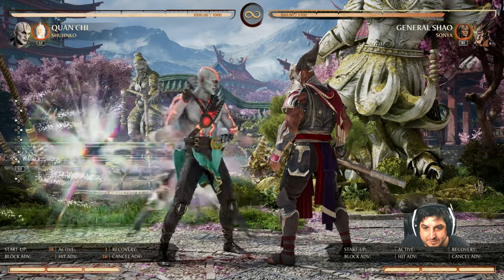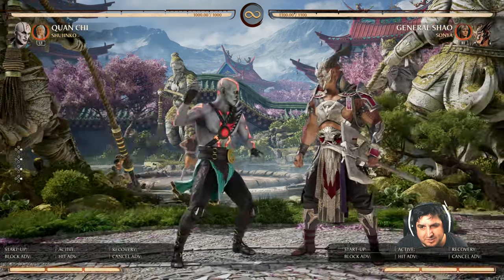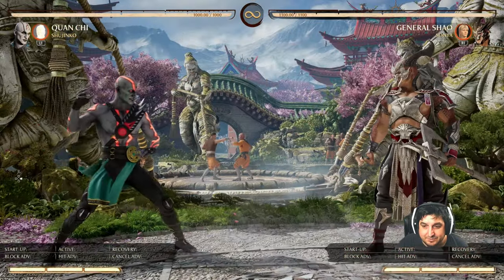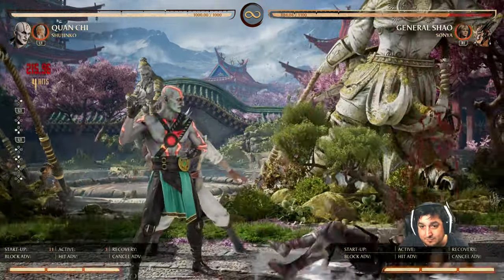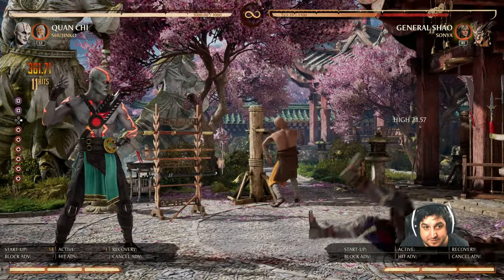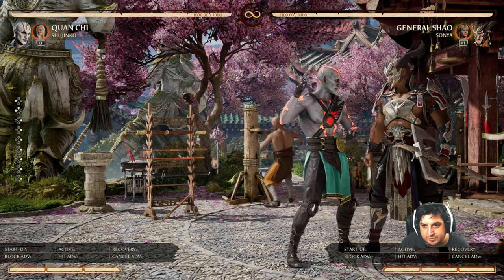We also got a new combo launcher which is this Flying Knee, and it appears to me — at least for Quan Chi — this move is better for corner combos than it is mid-screen. The damage is very comparable mid-screen, and it is a little bit of a mix-up since the other option is a low. So mid-screen I'd use the existing launcher, but in the corner this nets bigger damage. That's literally just those two things for General Shao.